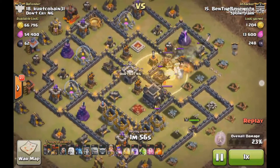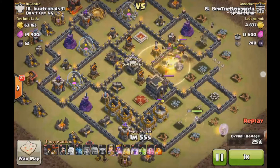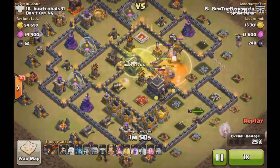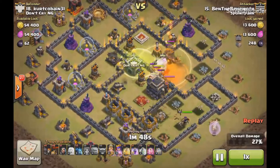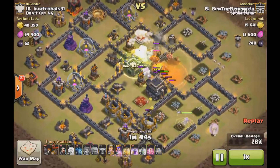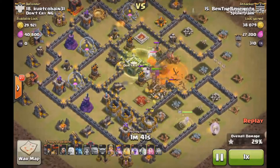Down goes the heal to protect them because they're getting pummeled by those two x-bows and the archer queen dealing with the clan castle. He drops his jump spell and then in goes the Valkyries into the core and down goes the enemy archer queen.